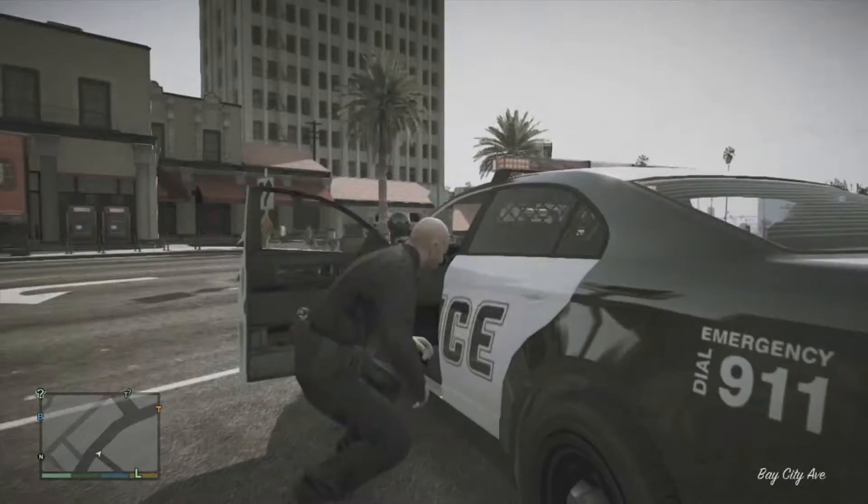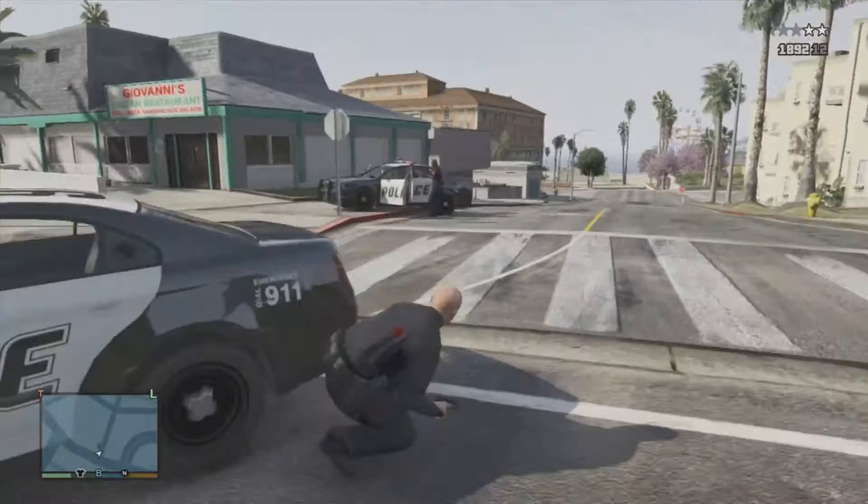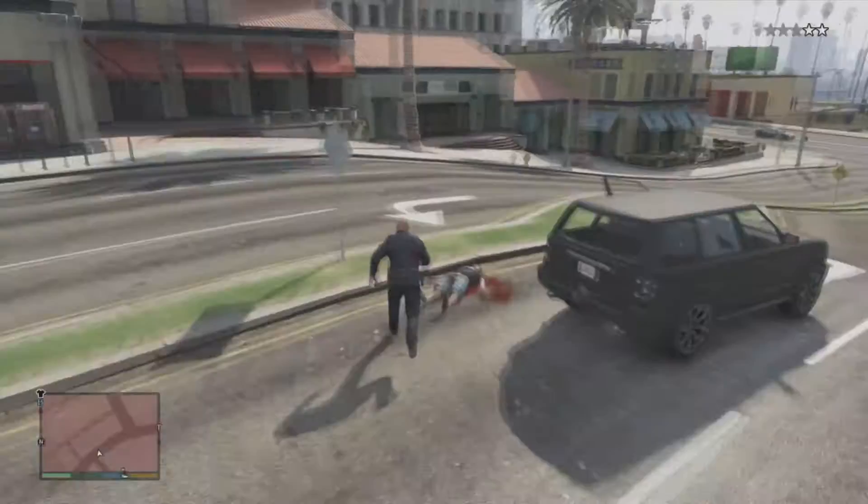Okay, here he comes. Shots fired! He shot my light bar. Shot fired. Suspect is down. As you can see, when you shoot near the police, they will not get freaked out — well, of course, they're freaked out now. They're taking over and they're like, oh my God, he has a gun. That's another glitch. This is in development stages.